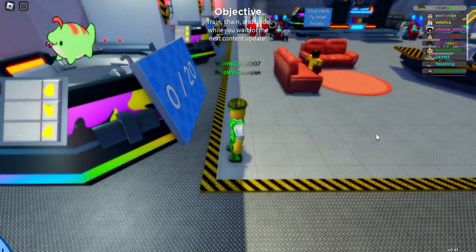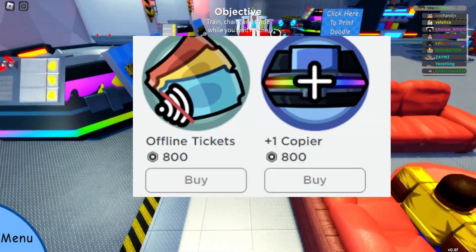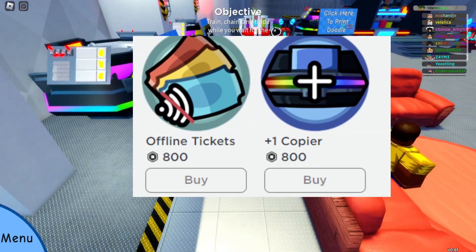There have been game passes added where you can actually print tickets offline, and also you can buy a second copier.